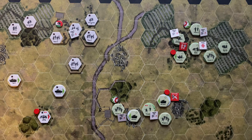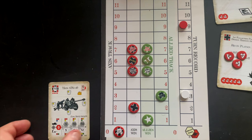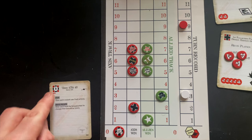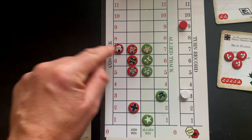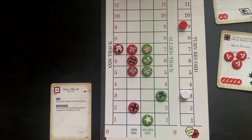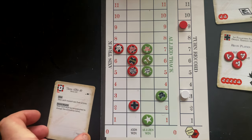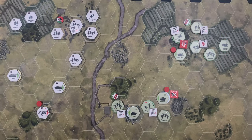The U.S. used one of their eight actions in the support phase. Before moving on, we calculate pressure losses for the Germans. This is a 15-point unit reduced to half strength at eight points — that's seven pressure points applied to the Axis track by U.S. forces. If it carries over 12, the breaking point increases for the Germans. A particularly good shot for the U.S. Now we go to the operations part of the turn, and the Germans have initiative.